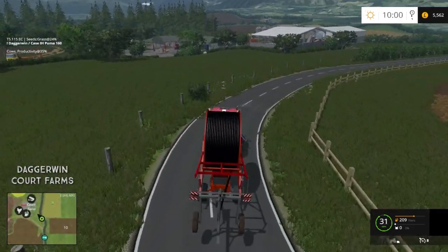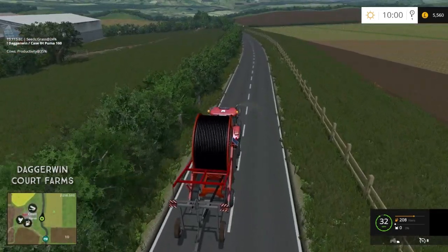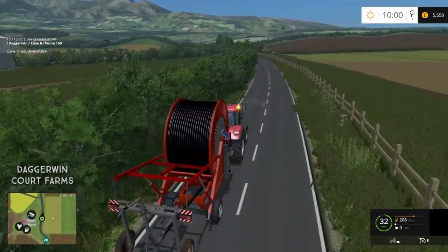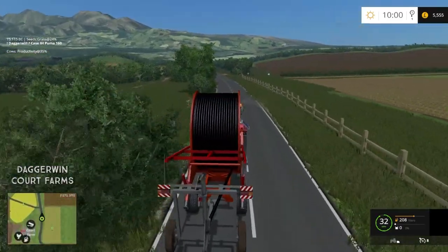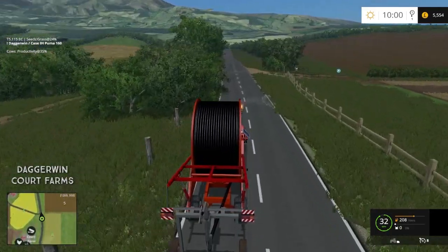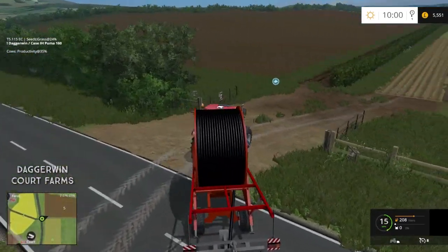And I mustn't forget, when we get to the field, I need to buy the hydrants because we need to fill this up. The hydrant needs to be as close as possible to the irrigator. In real life I think you would tend to pump out of a river or a local water source. But in Farming Simulator, I don't know if you can pump out of a river - you might be able to. Correct me if I'm wrong, but I've only ever done it with the hydrant, because that is what is included in the mod pack.